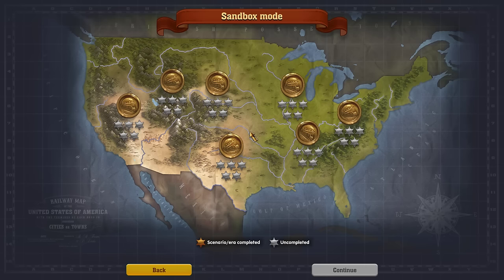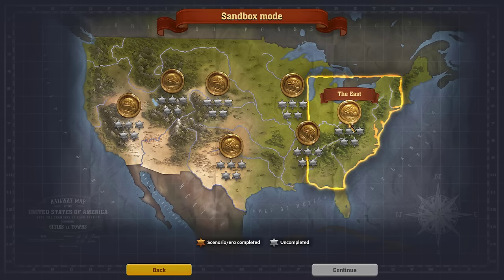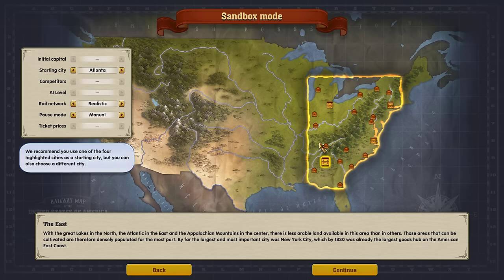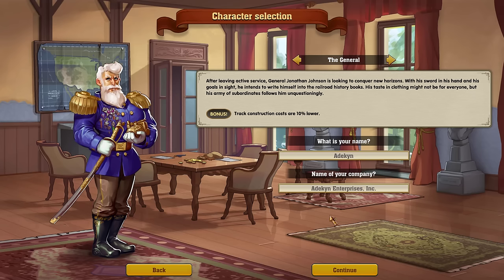We're going to call this Track Layout 101 and go into sandbox mode so we don't have to worry about money. I want to find a place — I think the east, up here in Toledo and Grand Rapids — because that's a nice flat spot and it's easy to see everything. You can do the same thing in the mountains, but the mountains get in the way and it's hard to visualize what's going on. So we'll go to this nice flat, simple area and play around up there.